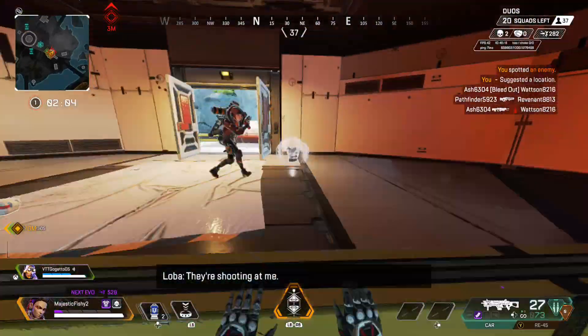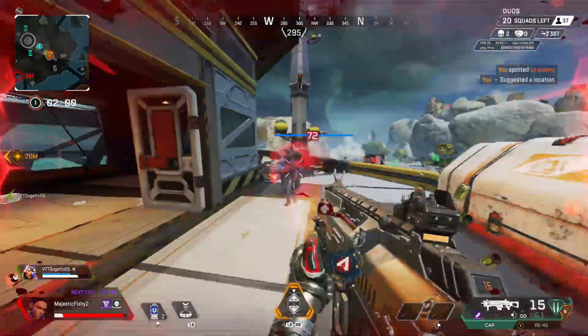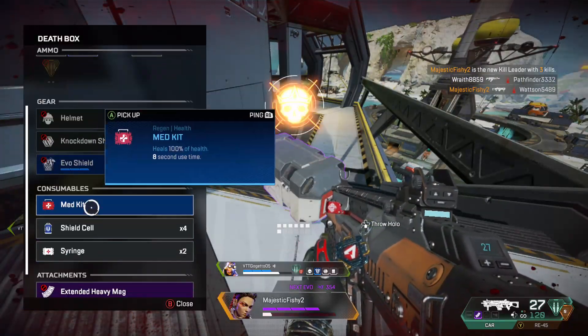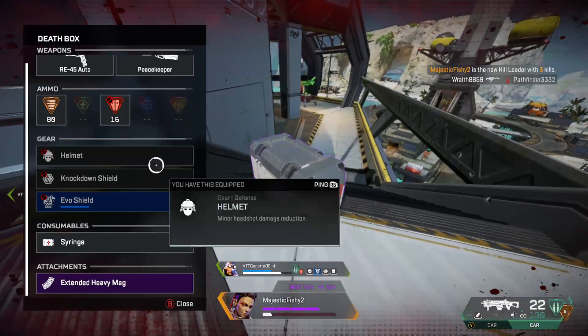Yeah, I didn't know I had purple. Even though you fucked me up. Oh, you got a gold knockdown buddy? Nope, he did not. Thank you for my shields back though. Oh, he had one too — fuck yeah, do a wield.